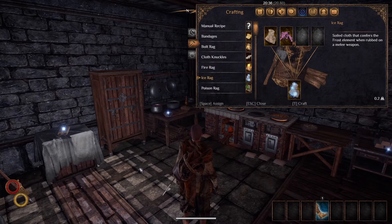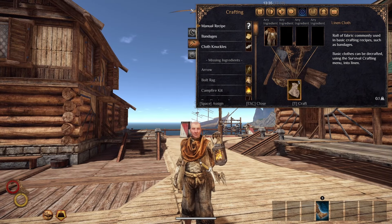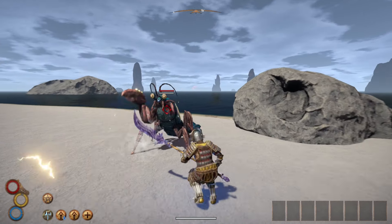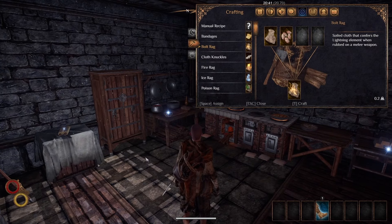The ice rag can be made with a linen cloth and seaweed. You can get a linen cloth by decrafting clothes or from some merchants, and you can get seaweed from the beach or from some merchants. After using an ice rag, it grants the frost imbue for 90 seconds, increasing damage by 10% as frost damage and adding 5 flat frost damage.